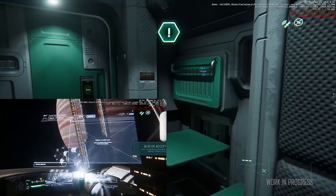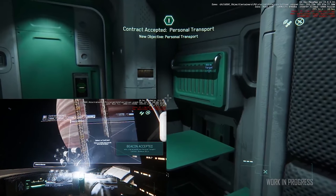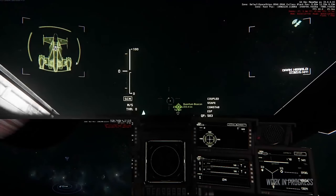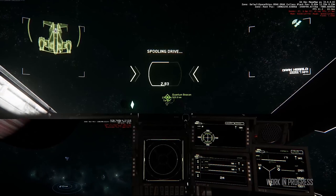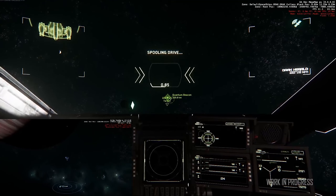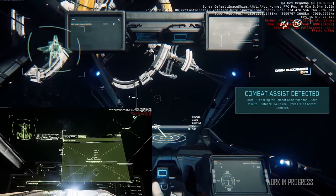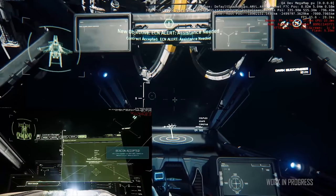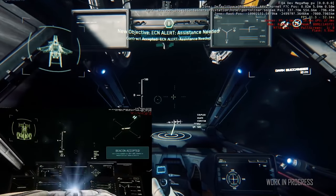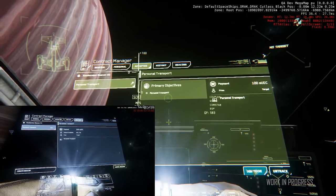A player hangar revamp is currently underway to bring those hangers in line with the current modular assets, making them usable in the Persistent Universe in the future. They're currently in grey box with no scheduled completion date yet, though expect it to appear on the roadmap at some point. Prototypes of Hurston and its moons are also ongoing, and they've begun the white box blockout of Ariel, one of those moons, which has some very unique geography.